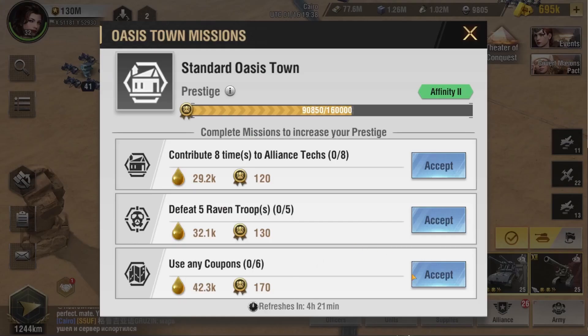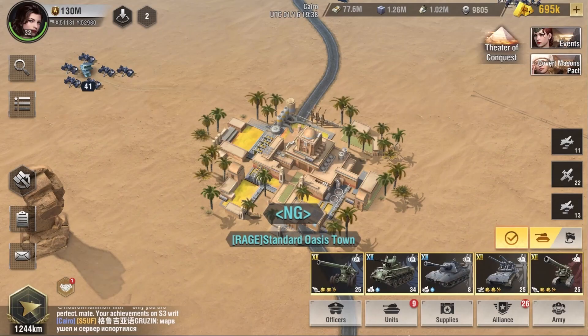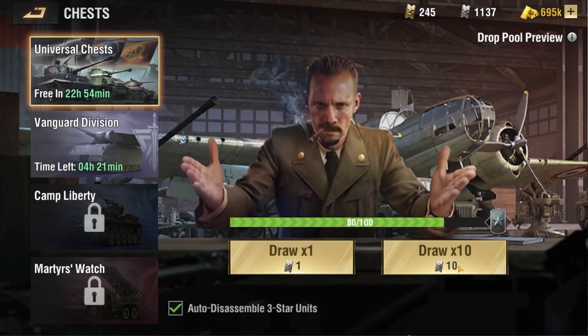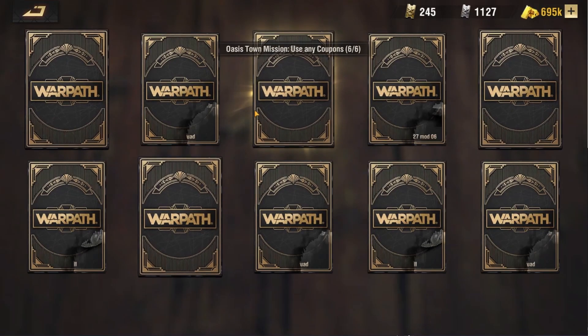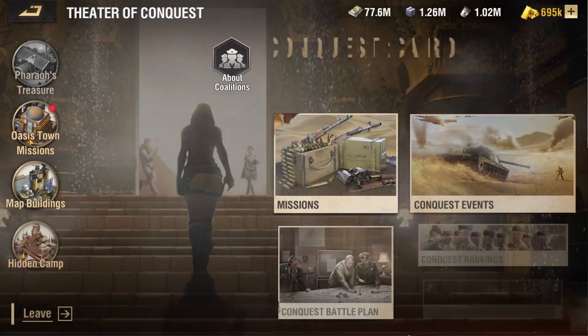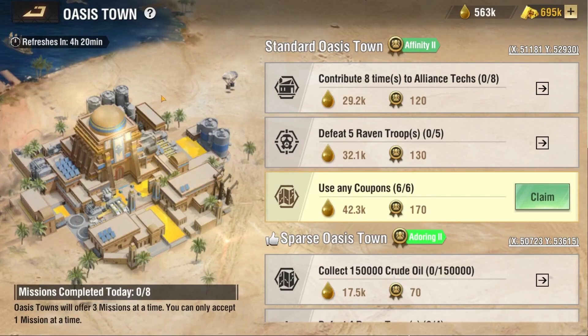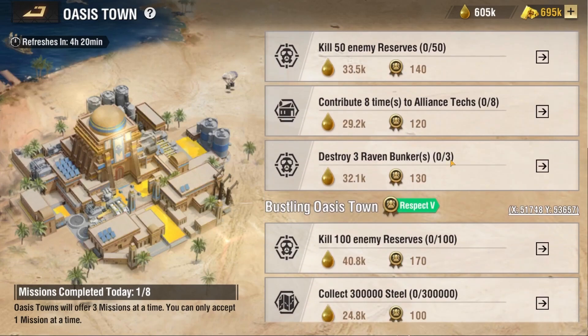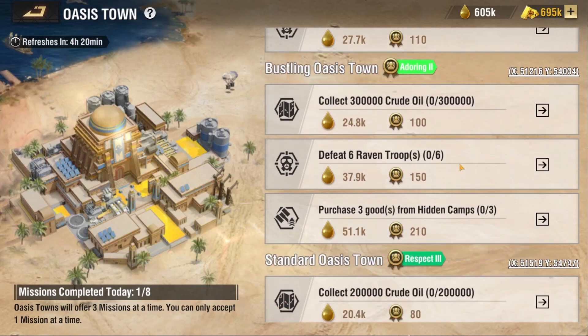These missions are quite easy to obtain. All you need to do is click on the mission icon, which will take you to that specific Oasis Town. Then click on Missions, accept the mission, and complete it. This mission over here requires us to use some coupons, so let's go ahead and do that quickly — and we will have this icon firing up. You can then go back to that view and claim your reward. And that's it for this mission.